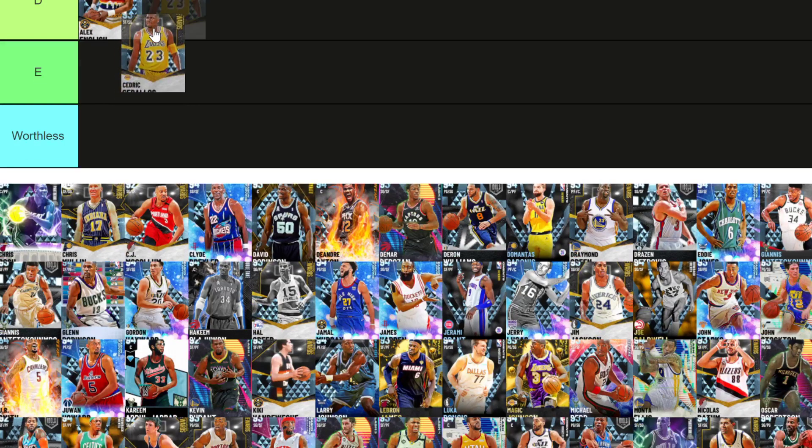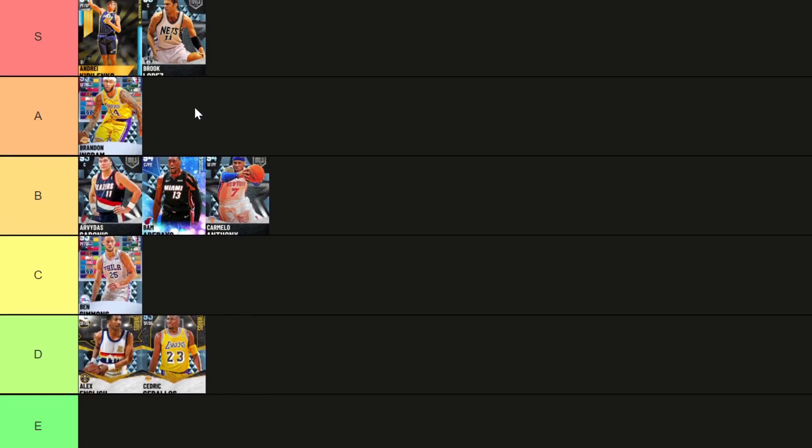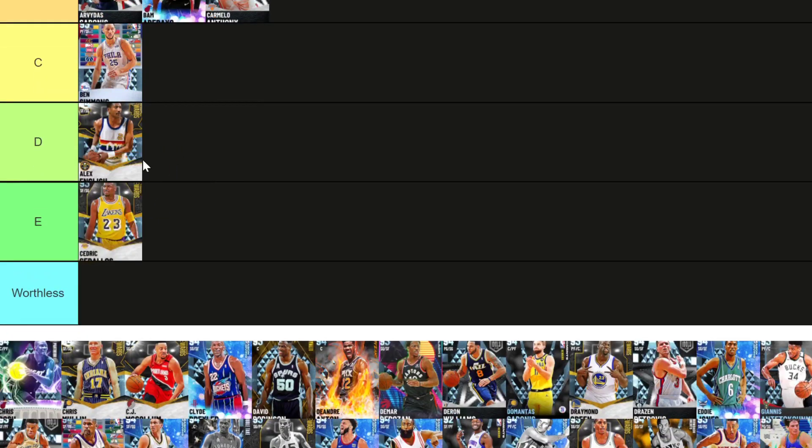Sabalos is awful — Cedric Sabalos is absolutely terrible. He doesn't do anything. Actually, he dunks — I'm not going to take that away from him, the guy dunks the ball. But he can't shoot, can't play defense, and he only comes with 18 badges, although 10 of them are Hall of Fame. He's got half showtime without any showtime dunks, got base 10 which is awful. He's just an awful card. Alex English can at least hit it wide open, so Cedric Sabalos goes down to lower tier.